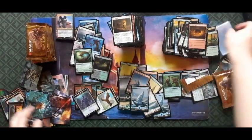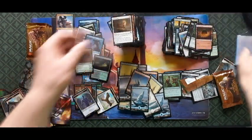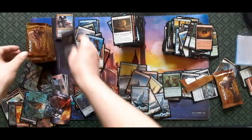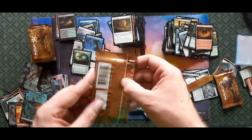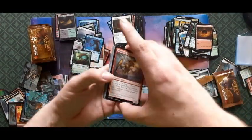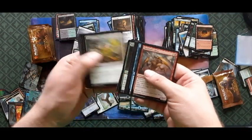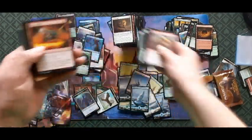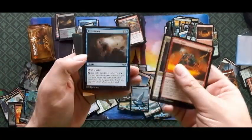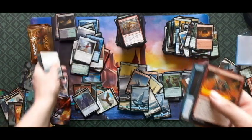Going into a sleeve as soon as I find one. Opening boxes on camera — kind of lucky to hit foil lands like that. Starting off with an Urza's Rage, Etching of the Chosen, Everdream, and Sisay, Weatherlight Captain.